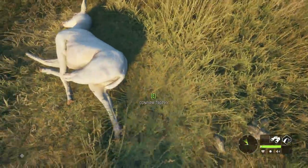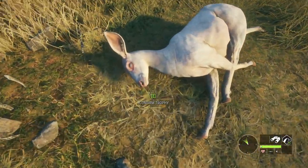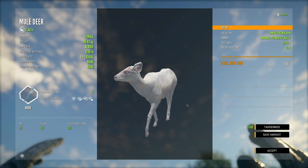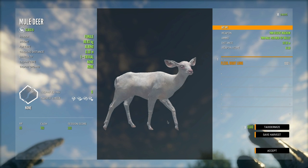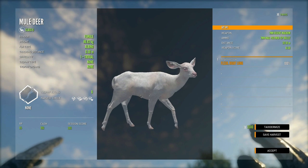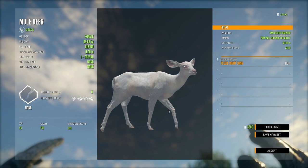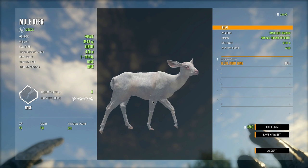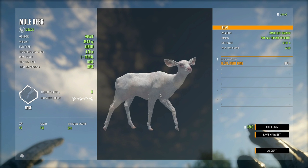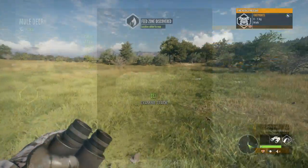The mule deer should be just up here. There we have it — I believe this is the first rare mule deer that we have killed off of Rancho Del Arroyo on this beginner series, so that's a pretty cool moment. Hopefully we can get a buck eventually, but for now we at least have this. We're not going to be taxidermizing it because it is just a female — I don't like to waste the cash on females. I typically don't taxidermize them because most of the time they're just going to get replaced by males later anyway.